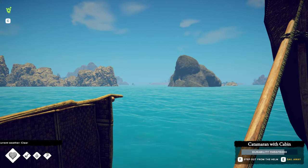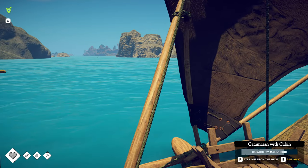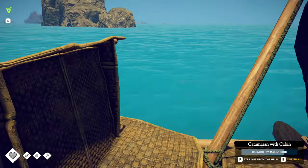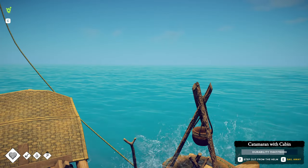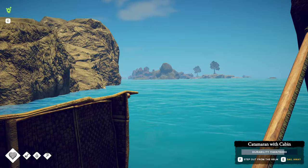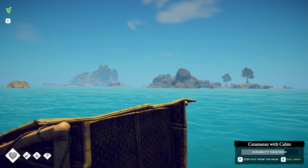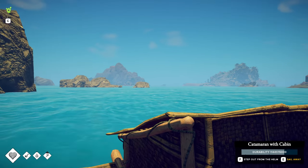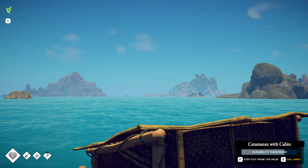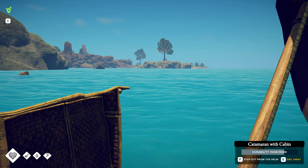Here we are, arrived in the Buffalo Region. We're cruising over to Copper Island — there's more to say about getting around on the high seas. This catamaran is quite nice. I already have a little base on Copper Island, one of the first locations you'll head to after leaving the Bird Region. There are also a couple of other islands: Windy Island and Red Island.